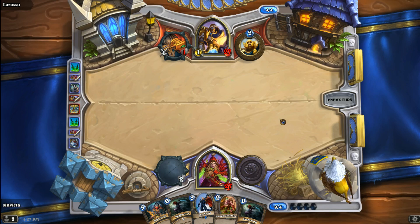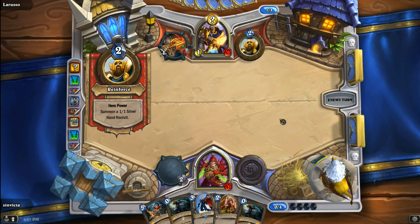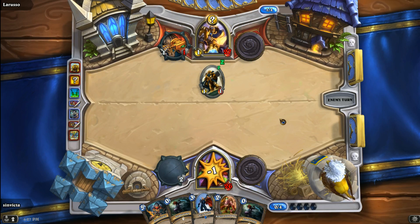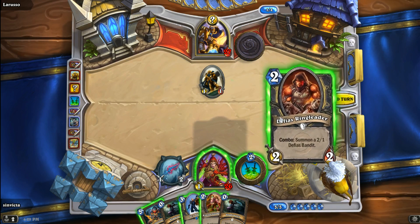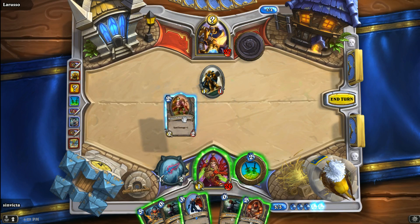All things considered, it's still an even game right now. Me and the Paladin have just been trading blows back and forth, not really doing anything too exciting. But with Paladins, you have to kill them over and over again. He's going to reinforce here. Not sure what the secret is — probably going to be Eye for an Eye, I would think. Could be Repentance — Repentance has been seeing a rise in use in Paladins, and I don't know why.